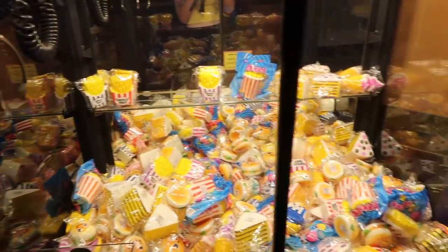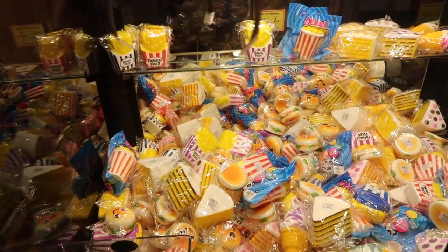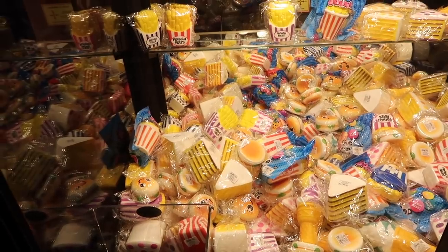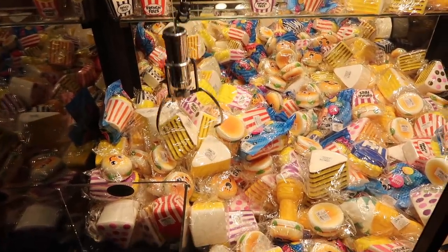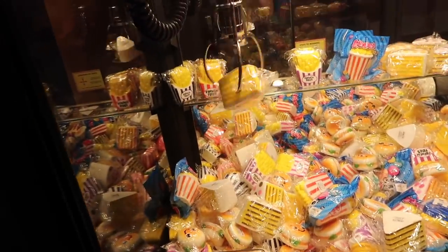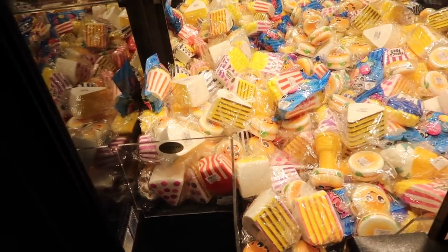Here goes dollar number three on the Squishy Claw Machine. We're back inside the Midway area and we're going to see if we can get a squishy cake. I'm going to try for the one that's pretty close to the prize chute — let's see if we can get around it and snatch it. Come on, squishy cake! I got around the other one — hold it! We almost had that. We've got to try again.